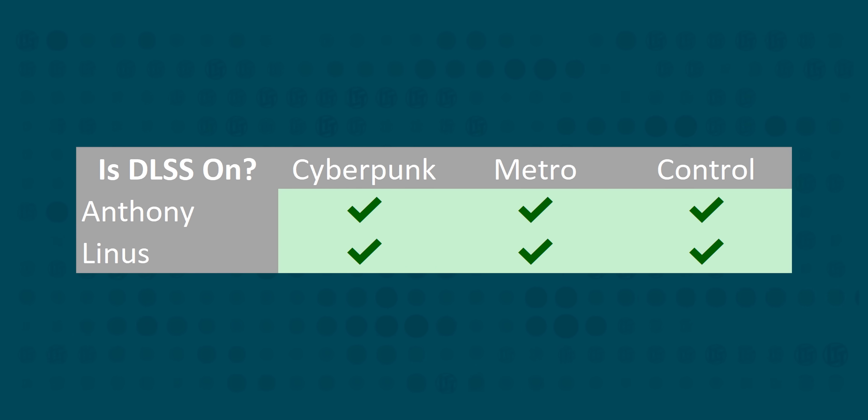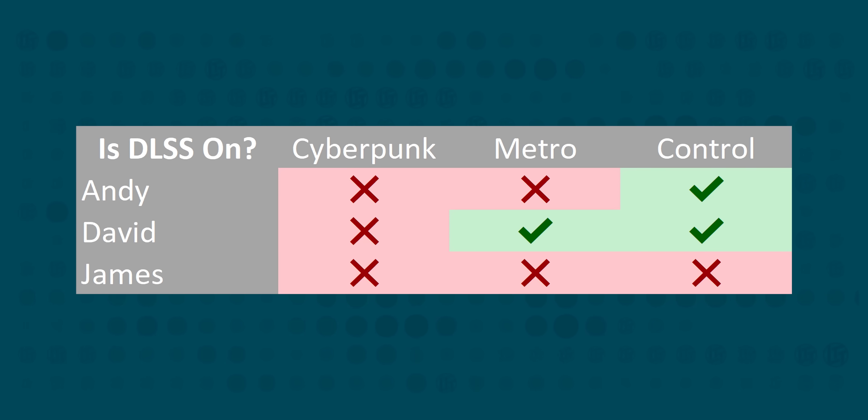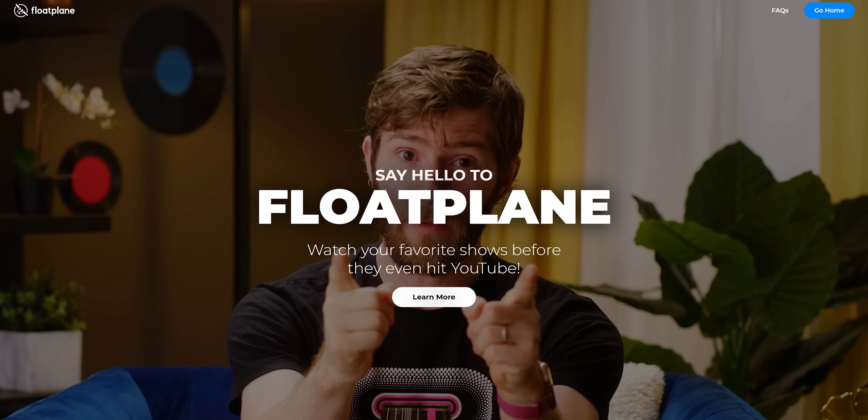While Anthony and I both correctly identified the DLSS machine every time, even in performance mode, which renders at just 1080p and upscales, we both relied on our technical knowledge rather than trying to subjectively pick the better looking one. We both agreed that without specifically looking for clues, almost no gamer would notice the difference in the course of normal gameplay, and this is backed up by the rest of our results. Interestingly, Andy, who's a bit more into the artistic photography scene, ended up actually preferring the slightly softer look of DLSS in some cases. If you want to see what we saw, the screen capture from both systems will be uploaded with corner cameras as a behind the scenes on Floatplane.